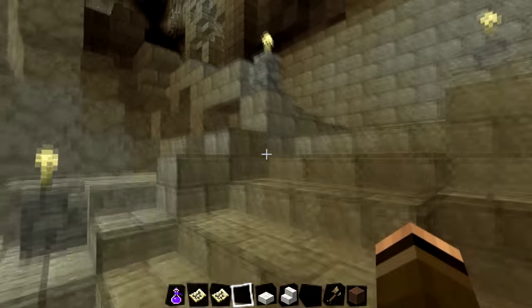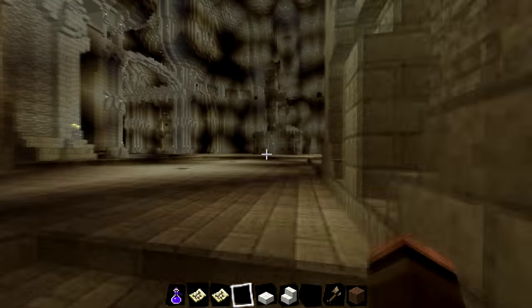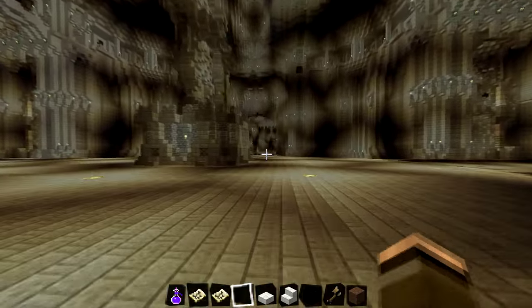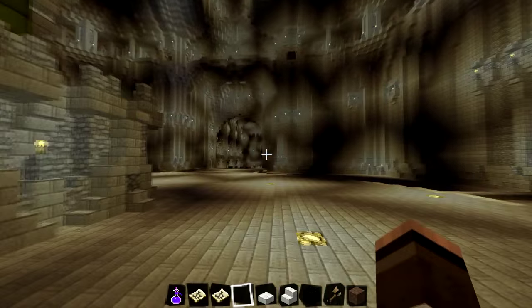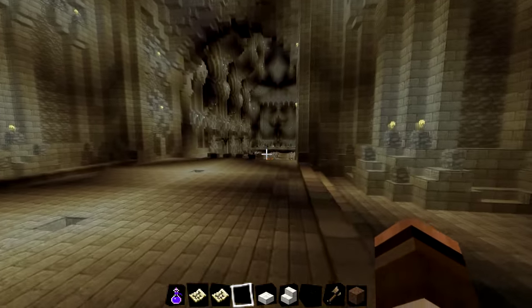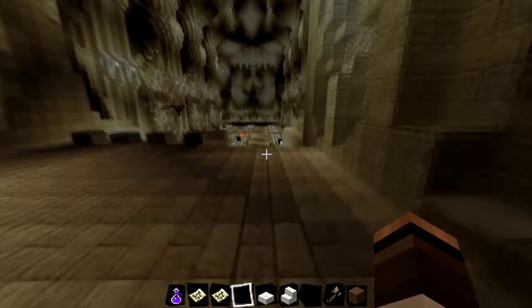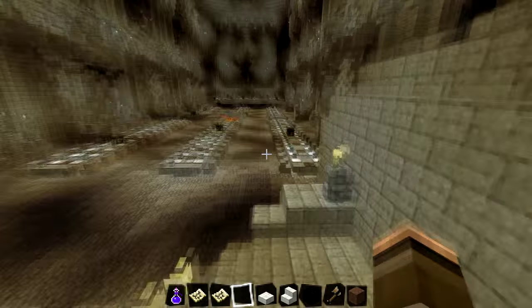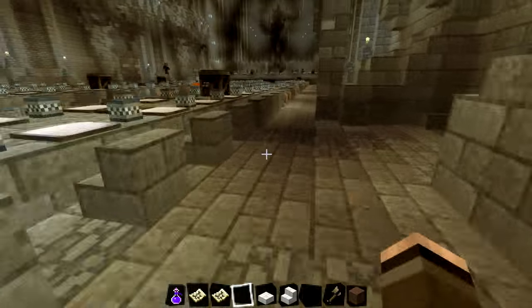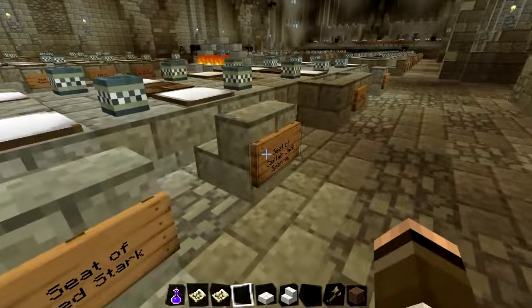We're heading over to the dining hall. This has got all of the Epic Quest team staff members and veterans, who each have a seat situated along here. They've kindly given me a seat as well — I'd be a bit upset if I didn't get one. I don't want to show them all off but some of them don't have names yet.